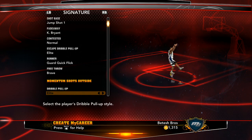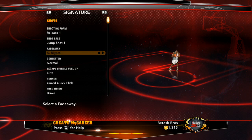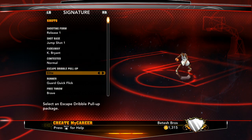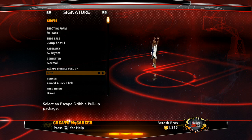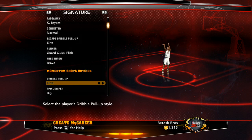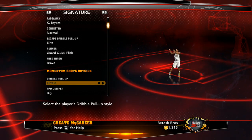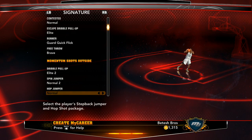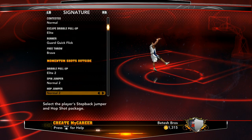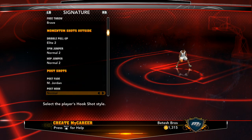Going to the momentum shots — I think what they should have done is add signature moves like an escape dribble pull-up. They should have added LeBron's signature escape dribble pull-up, Kobe's, Durant's — I think they really should have put all the players' dribble pull-up moves in. That would have been a great addition. They missed out on that, but it's alright — they did put a lot of work into 2K13's gameplay, MyCareer mode, and MyTeam mode. Gotta give 2K a lot of credit.